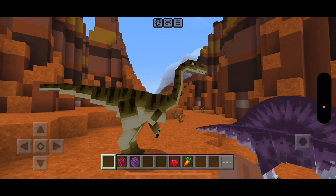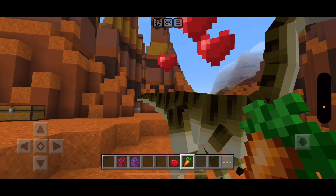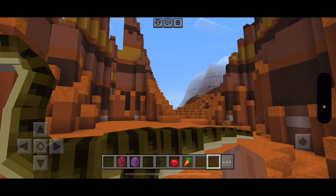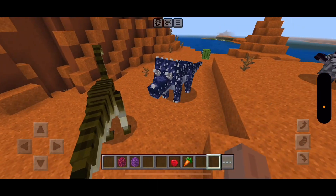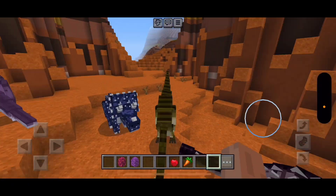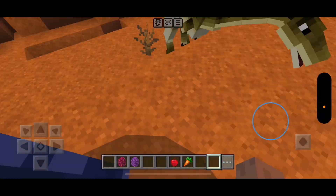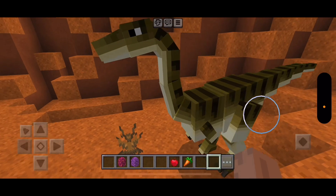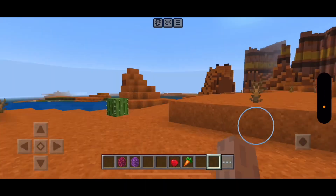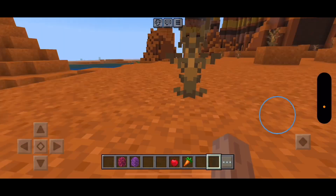The baby Grandmasaurus egg. The baby Grandmasaurus also wants carrots. So this is a Grandmasaurus — never seen one before. Bad dinosaur! You're not allowed to attack the other dinosaur.